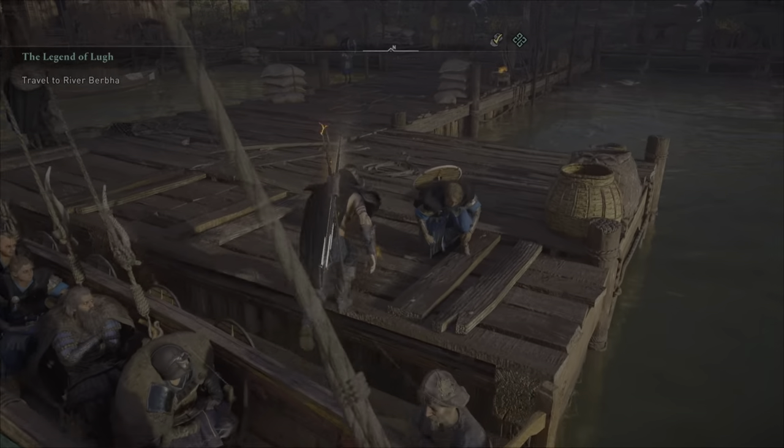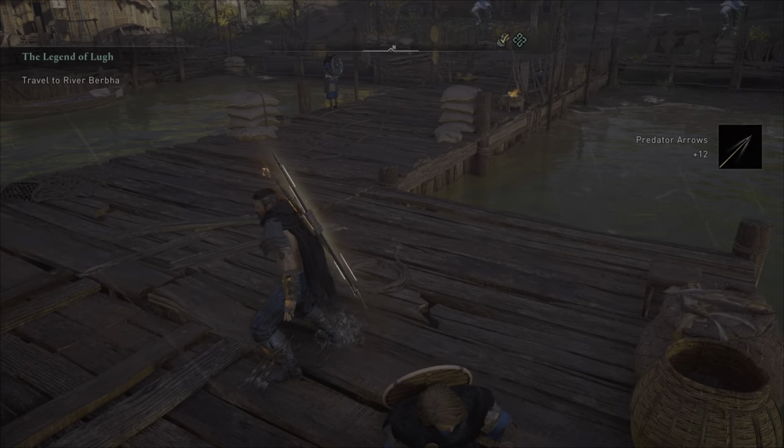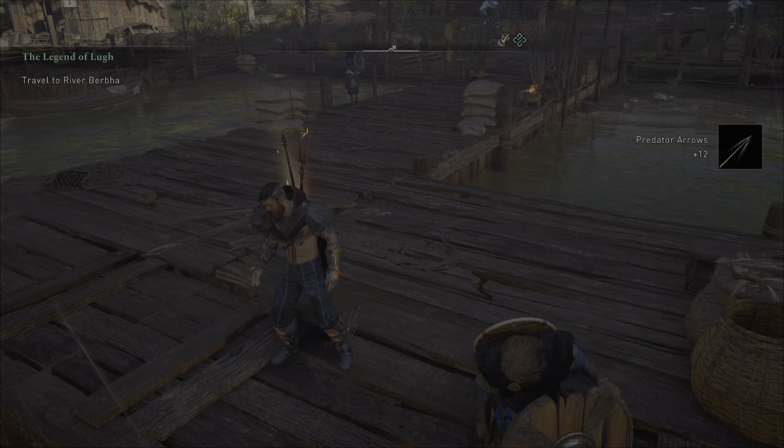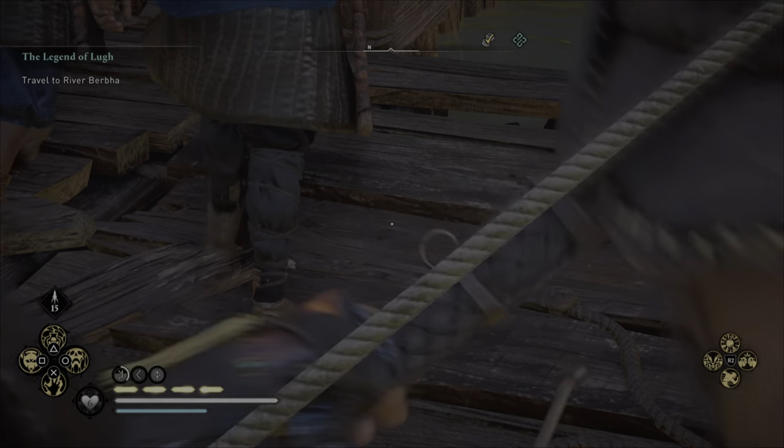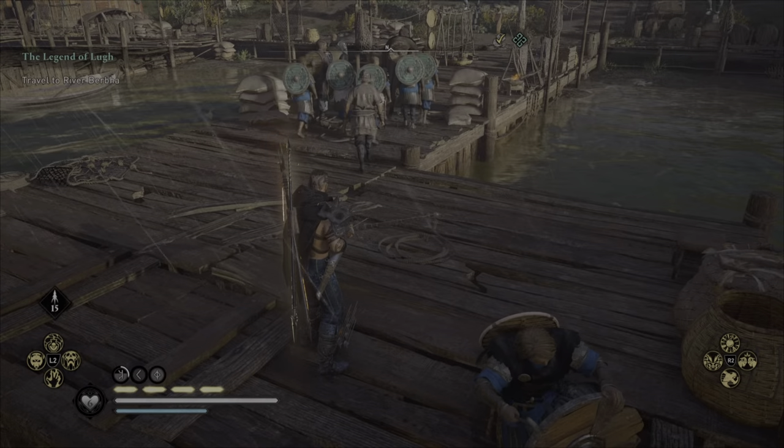Once we come back in, you should be able to see the arrows visually on the floor. There you are — you can see them all there and I can pick up the arrows. If I open up my inventory, you can see that I've got 15 arrows there, so it has worked. You can get them anywhere in the world.